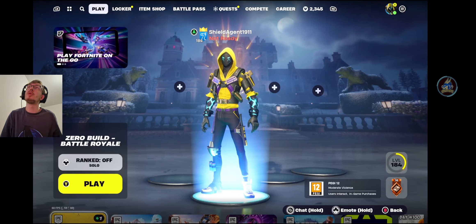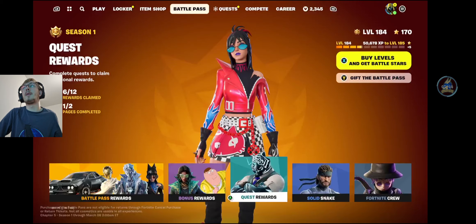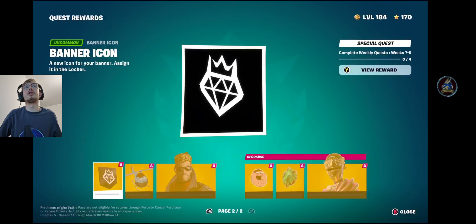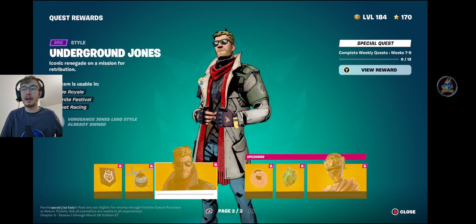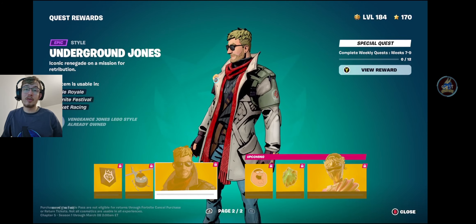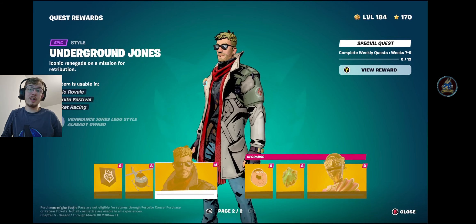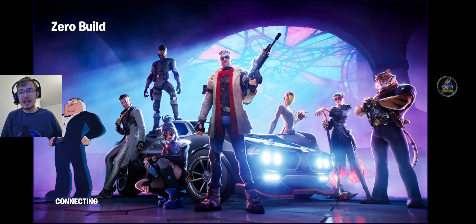We also have a new set of quest rewards for the banner icon, the Peter Copter glider, and the Underground Jones style, which are to complete 4, 8 and 12 weekly quests between weeks 7 and 9. As of today, you can only get the banner icon. As of next Tuesday with the week 8 quests, you will be able to get all of those if you complete all 12 quests. Week 9 will obviously be there to help you out with completing your 12.